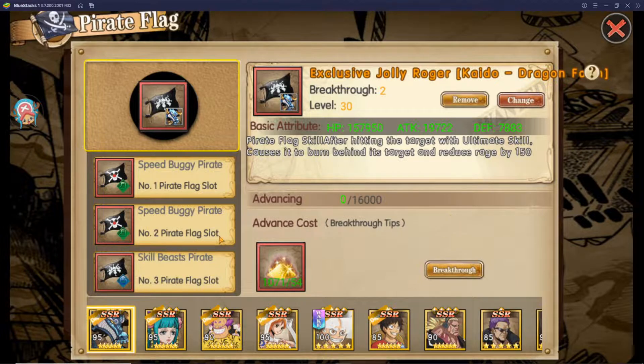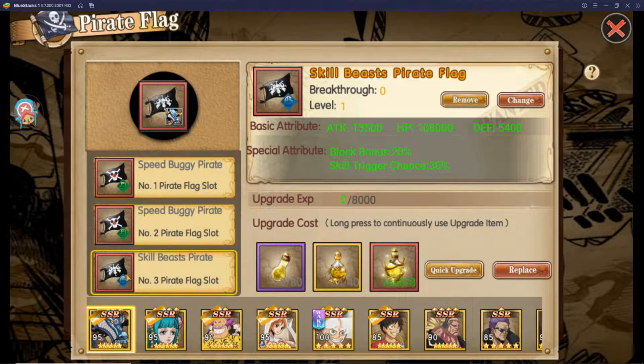Jumping into the flag section — what does the skill trigger flag actually do? As you can see, I have a skill trigger flag on my Kaido Dragon Form. The skill trigger flag increases the chance or probability of your crews using their basic ability or basic skill by 30% for each flag. All the flags stack, so you can have up to 90% extra skill trigger chance. You want to run this flag on certain crews because some crews in this game have really, really good basic abilities that can stack up a lot of stats. That's what it's used for.